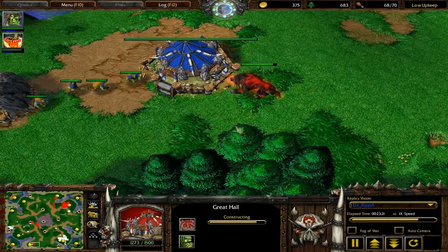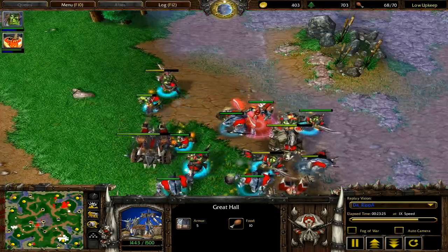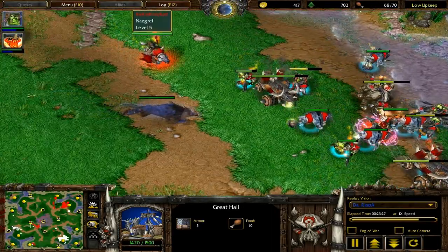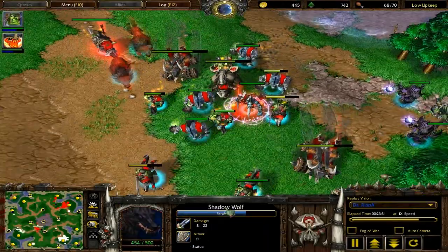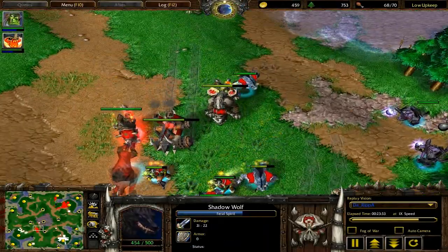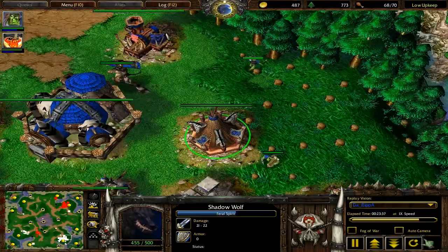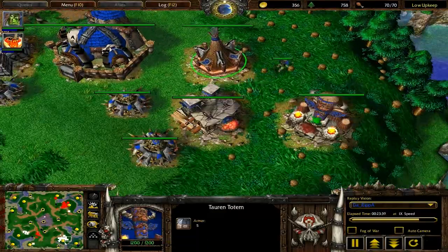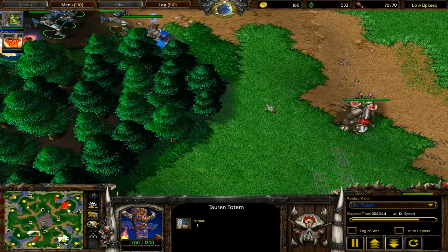He should have found it a little bit earlier when it was under construction, but as soon as he sees it, he immediately goes in to try to attack it. One of Ripa's wolves actually scouted him out, and he knows he's going to have to deal with Ripa's army relatively quickly, whether Ripa's going to be town portering in or whether he's going to be coming from behind. And Ripa — now he knows he's coming from behind, because Ripa's right behind him, chasing him with his Farseer and his whole army.